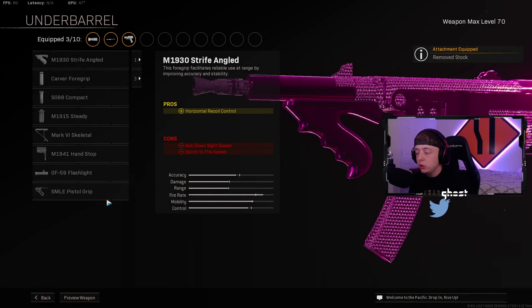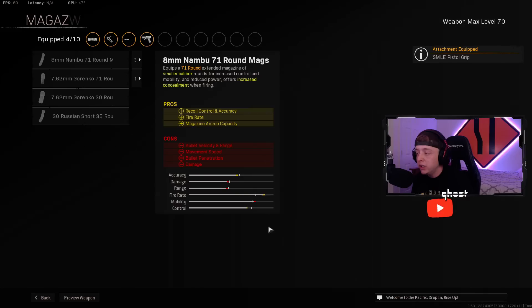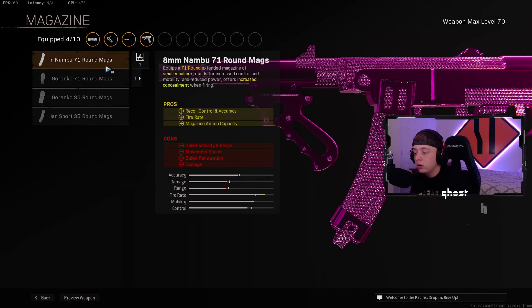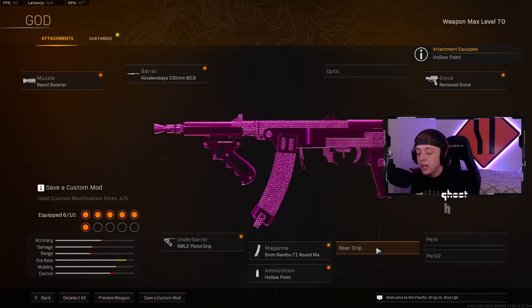For the Under Barrel, make sure you throw on the Pistol Grip for the Hipfire Accuracy, Aim Walking Movement Speed, and Sprint to Fire Speed. For the Magazine, you want the 8mm Nambu 71 for the Recoil Control and Fire Rate. Ammunition is going to be Hollow Point for the extra limb damage.